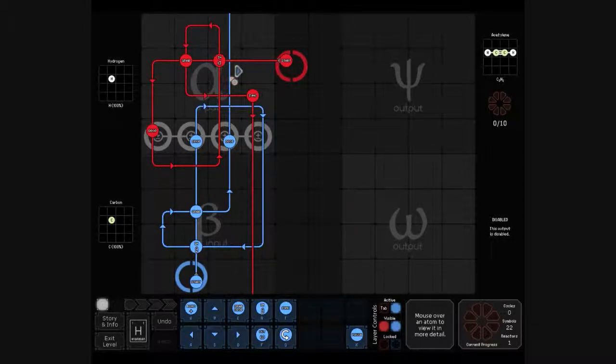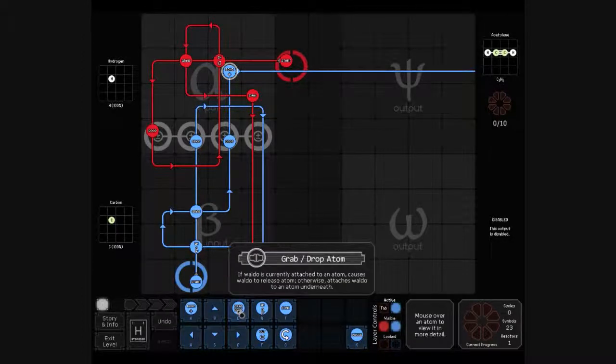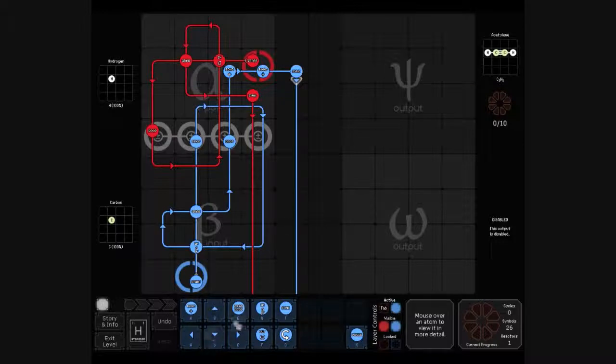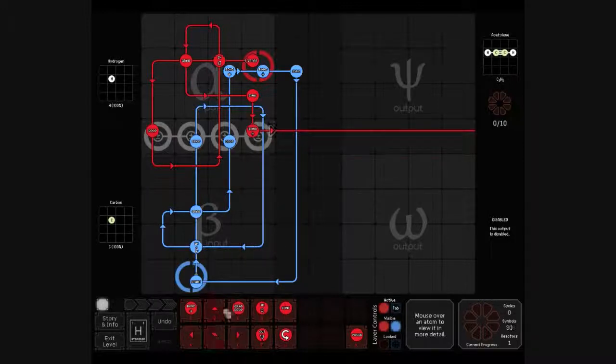Drop it there, drop it there. Now, after it drops it needs to bond twice and then sink. Yes, bond twice, and then this will bond. You can move over one. Yeah, this could be improved, that's for sure.